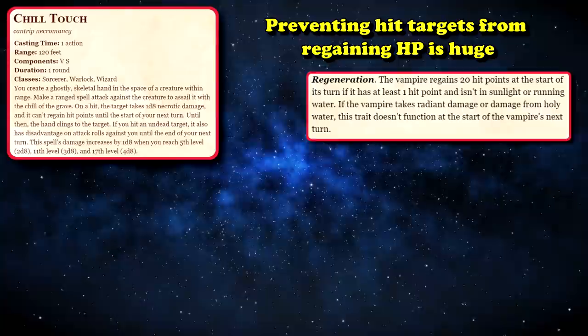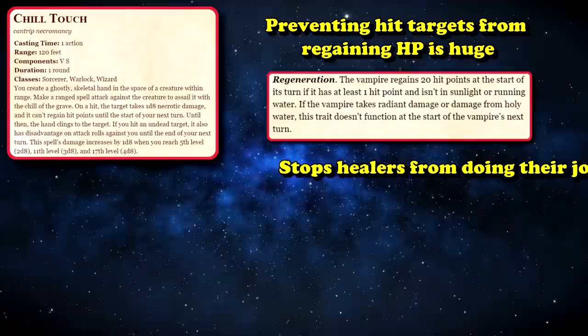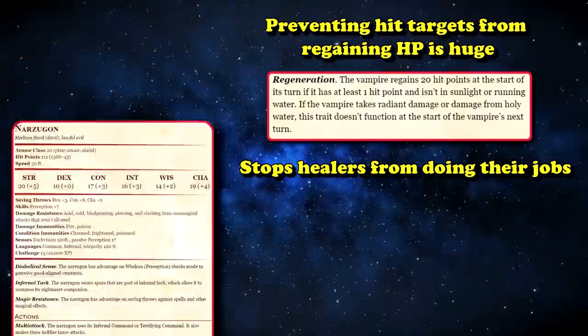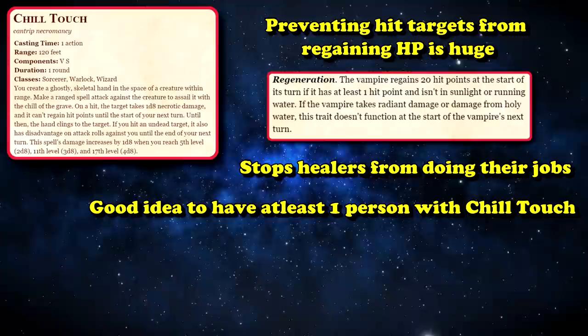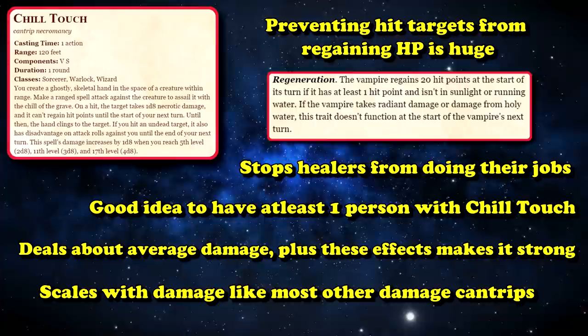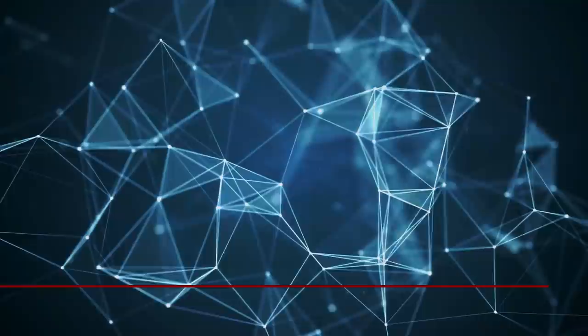It's that whole cannot regain hit points thing that makes this such a powerful cantrip. Players will take Chill Touch for that one effect alone, because there's lots of high level monsters that have natural healing, and this just completely prevents that from happening without needing to have a specific type of damage to counter it. It also prevents them from getting healed by other things as well, so they can't have a backup healer bringing them up to full HP. It's honestly a good idea for at least one person to have Chill Touch in your party, especially if you're about to go into a big boss fight that you know might have healing.